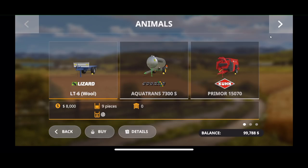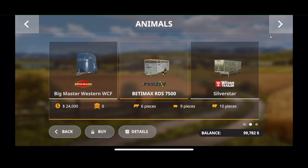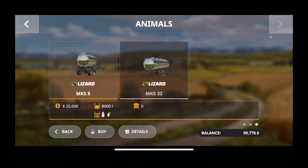We also have a lizard trailer, which I really like — we can use that to pull bales around the farm. And then we have animal trailers: you've got to buy animal trailers in order to buy animals. If you're going to do horses, you have to use the horse trailer — you can't use any of these other trailers for horses. We also have water trailers for water and milk for cows and other animals that need water.